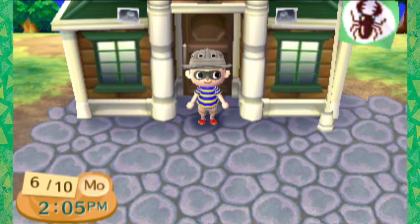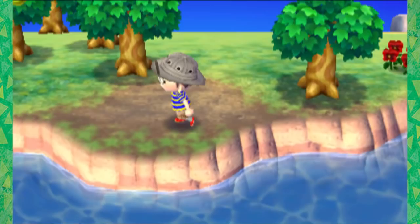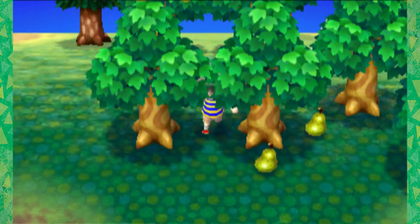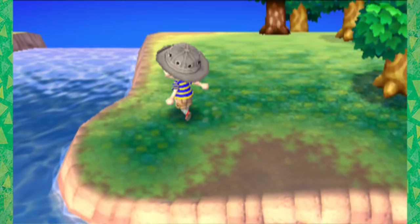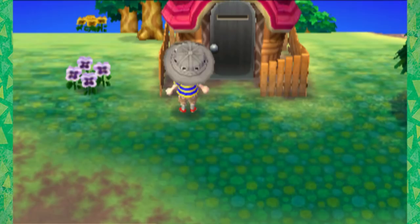I'm going to go out — wait, there's a weed. A weed in my town? I have so much more investment in the town now that I can decide its fate. I'm going to grab some pears and head down to the beach to take a look and see if I can grab anything to give to Isabelle, since she wanted a shell. I'll probably give her something like a sand dollar because I don't think they sell for very much. Then we'll see what the townsfolk are up to.